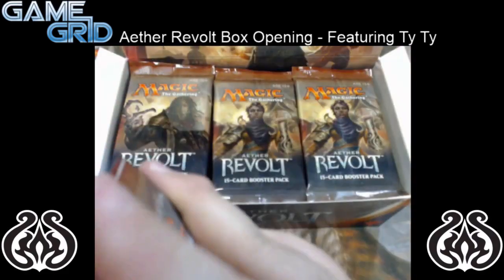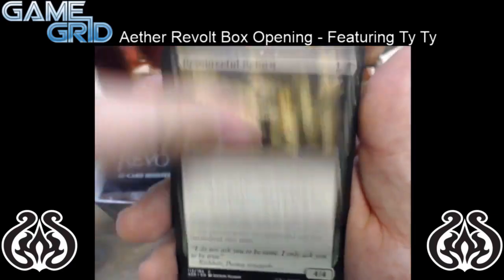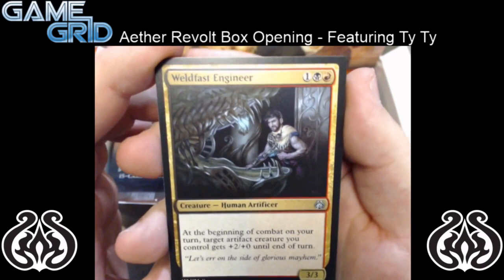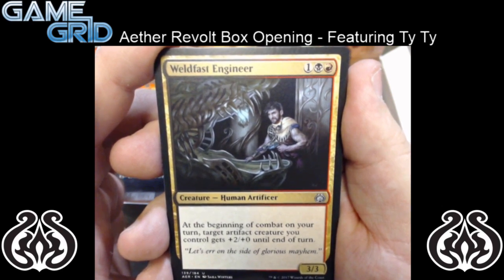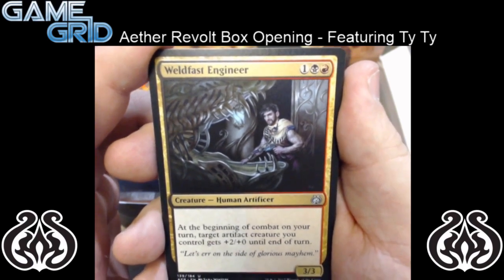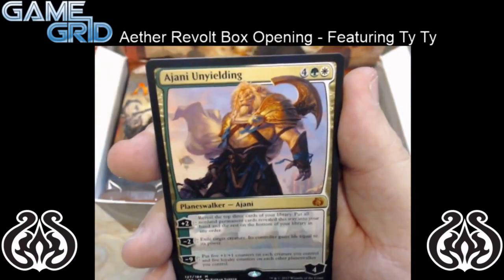So let's move on to the next booster pack — we got a lot to go through. Hopefully we can start getting some multiples of the uncommons so I don't have to read them all. This is our first booster box opening, by the way, so if you guys want to let us know in the comments how we're doing, that would be great. So we have Weldfast Engineer — it's a 3 mana, 1 colorless, a swamp and a mountain for a 3/3 human artificer. At the beginning of combat on your turn, target artifact creature you control gets plus 2, plus 0 until end of turn. So pretty good. And we have Enraged Giant again, and Reverse Engineer again. And for our rare we have Jhoira the Unyielding.